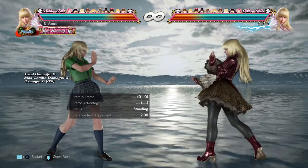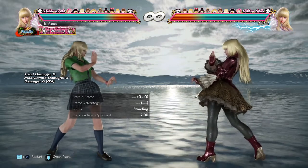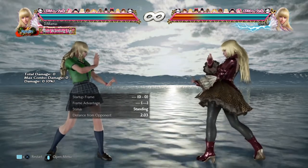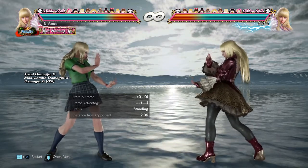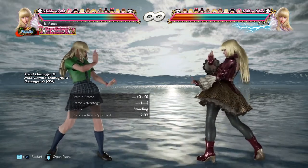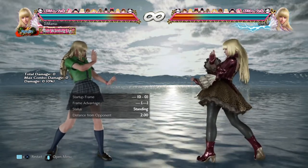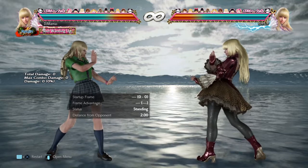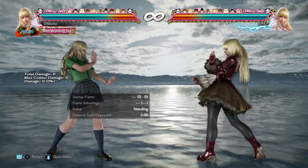We are at Tekken patch 4.20 — yes, that's the actual patch note name. In this patch, we have a big list of Lily changes, and this video will be dedicated to just her. I will also be doing videos for Nina and Anna, and then for Zafina, Kunimitsu, and Asuka. Sadly, that means Julia is left out.